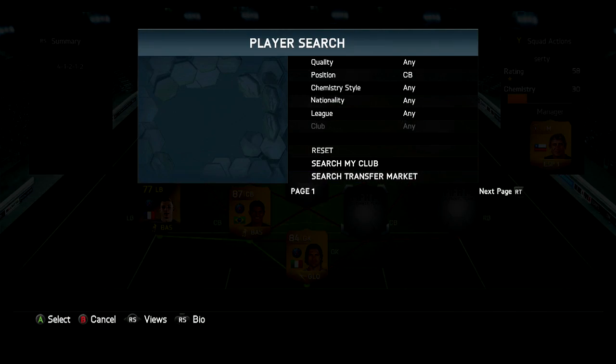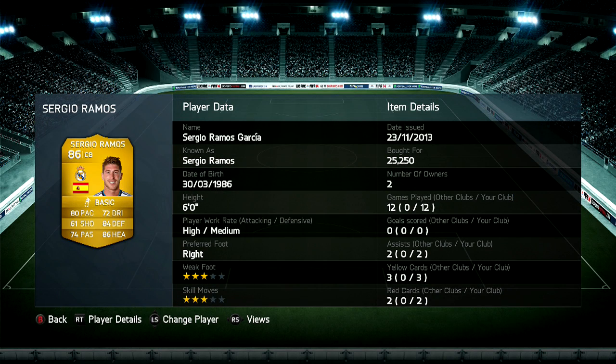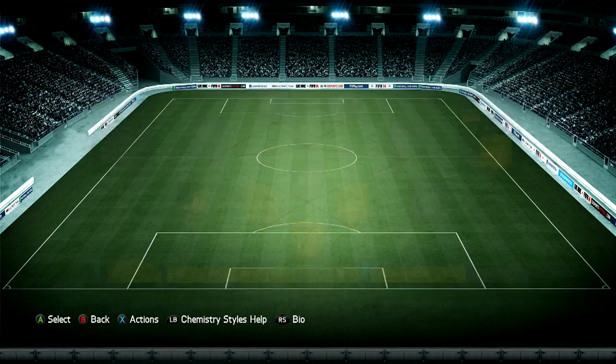At the right centre back, we're going to have Sergio Ramos — this starts like the other side of the hybrid. Cost 25,000 coins, 2 assists in 12 games, not bad. He's only played 2 games because he's had 2 red cards, so that's why.